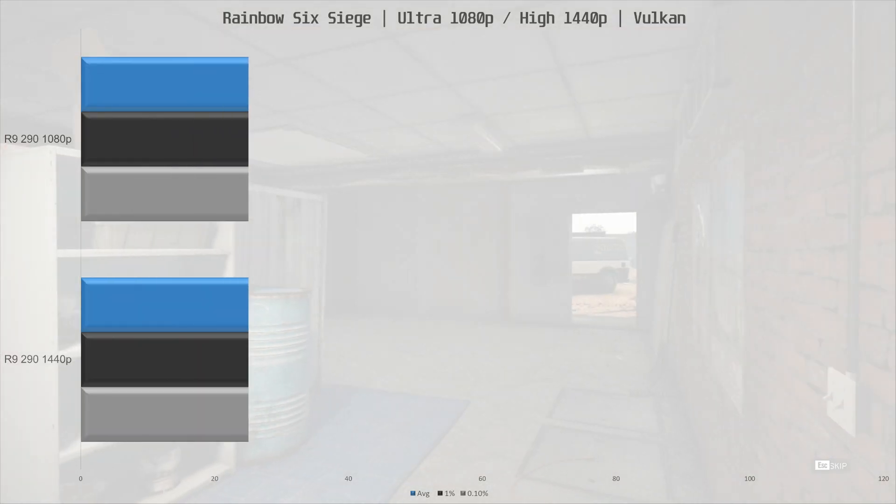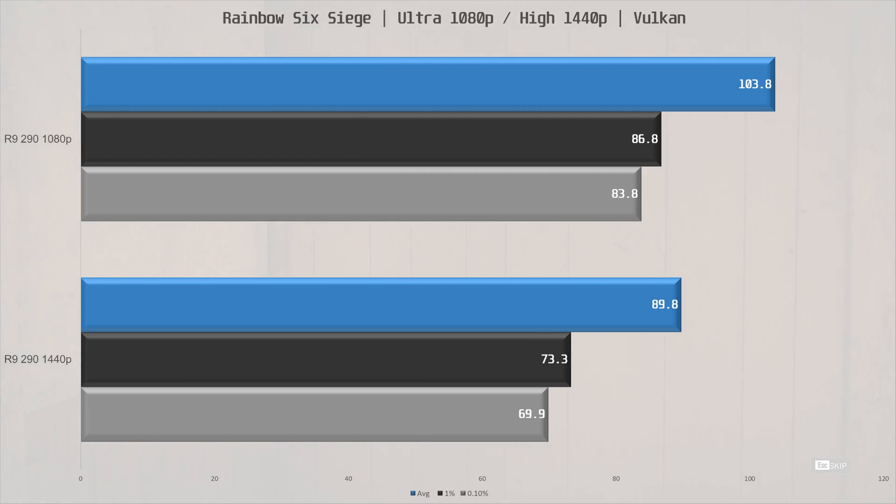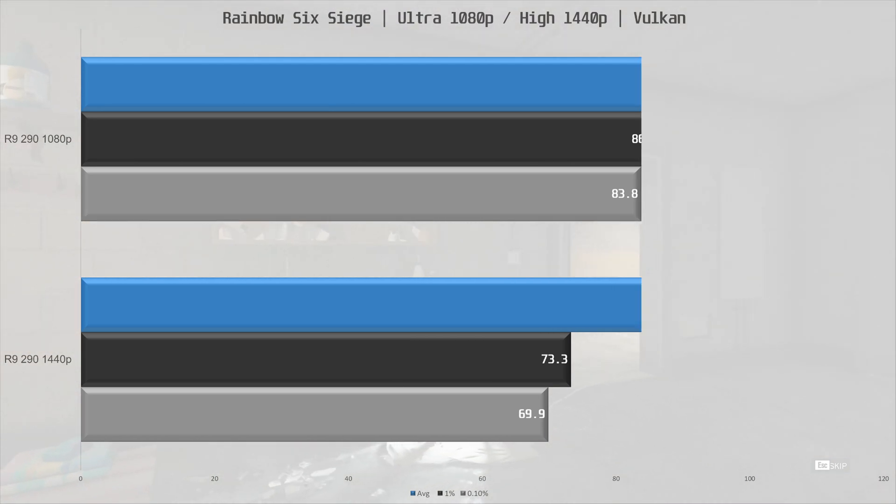Next up is Rainbow Six Siege — the game runs great on pretty much everything. With ultra settings and Vulkan, the R9 290 is seeing 103.8 fps average with great frame times at 100% render scaling. Moving to 1440p and dropping to high settings, we are still seeing great performance at 90 fps average, with frame times well above 60.